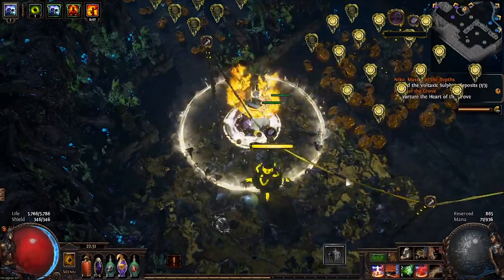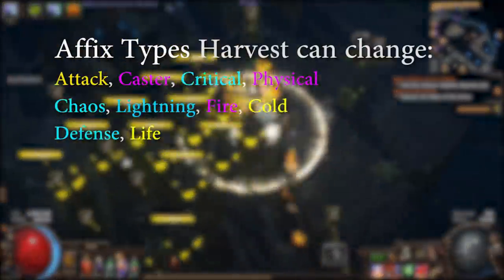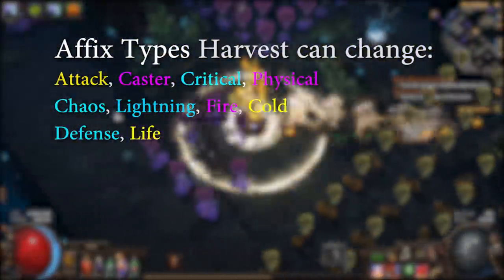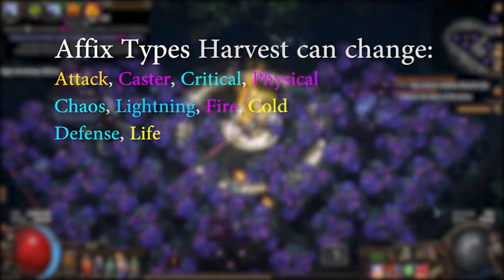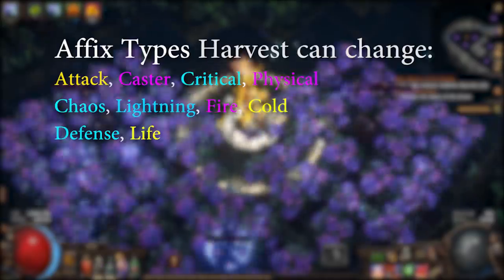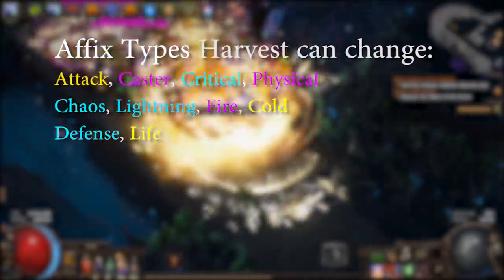First of all, you need to know which craft types are available in Harvest. The modifier types you can change are attack modifiers, caster modifiers, then all the damage types — physical, chaos, lightning, fire, and cold — and there are also crafts for defense and for life modifiers.